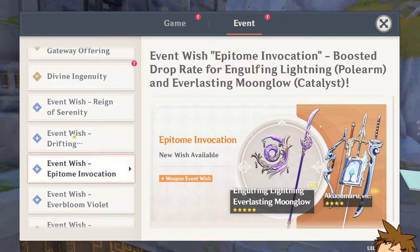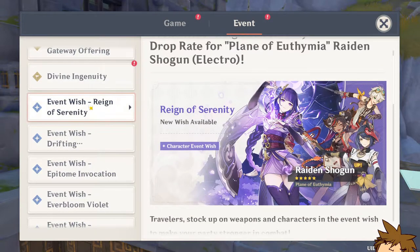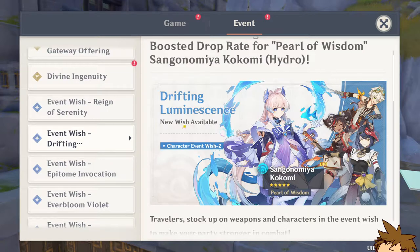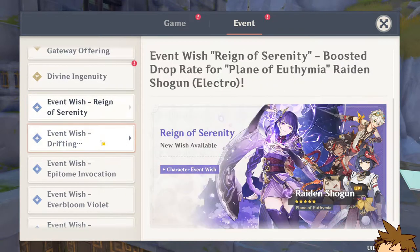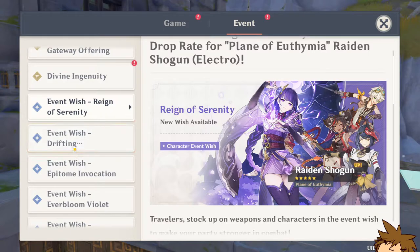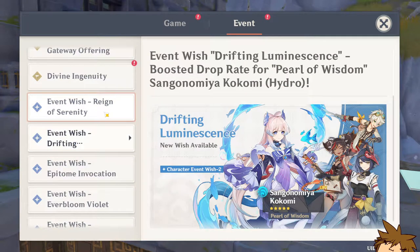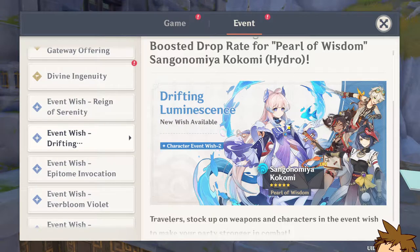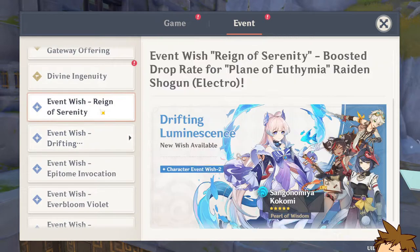I wanted to talk about the Raiden Shogun as well as Kokomi. I don't have Kokomi myself and I don't think I'll be fully summoning on these banners on my main account nor my free-to-play account. On my free-to-play I'm trying to get Arataki Itto, but on my main account I already have the Raiden Shogun, so I might just summon on the Kokomi banner to try to get Kujo Sara and her C6.